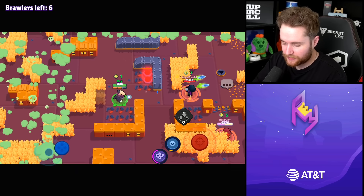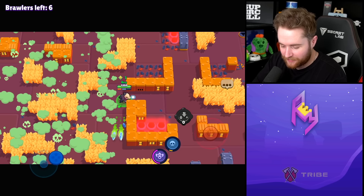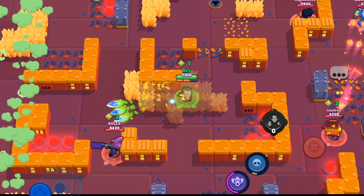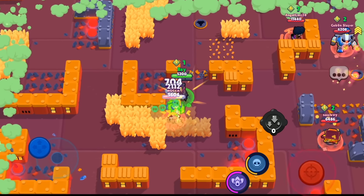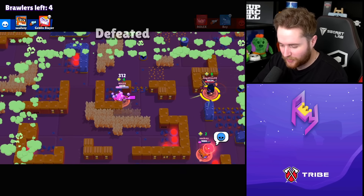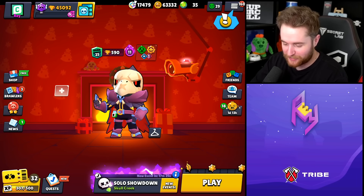No one's going to dive in on a Crow — they're going to keep their distance. It's annoying. I'm not going to be able to get it. I just got a bad feeling. We weren't able to do it. Mortis gets it. I am not going to stop showdown until I get literally one hypercharge.